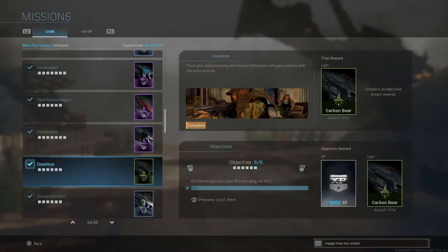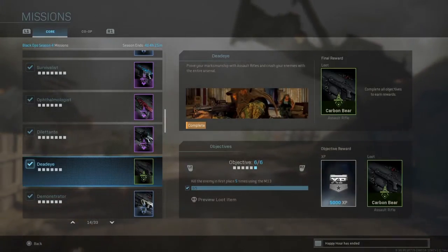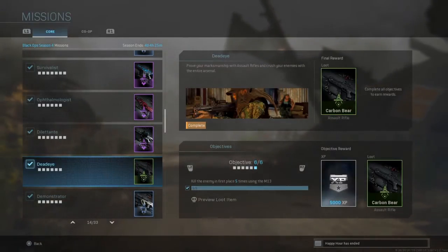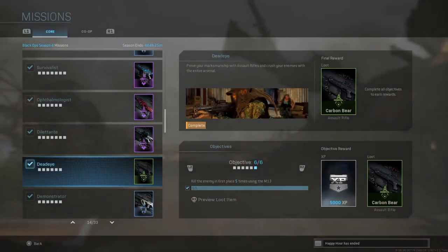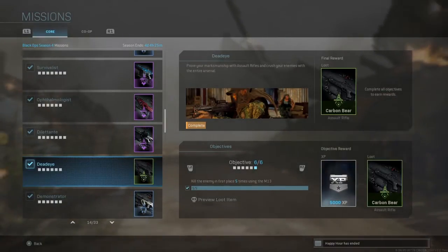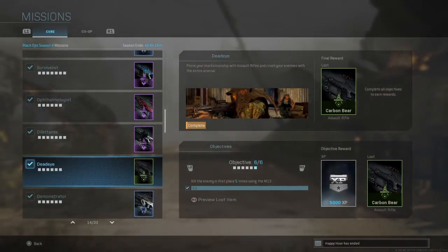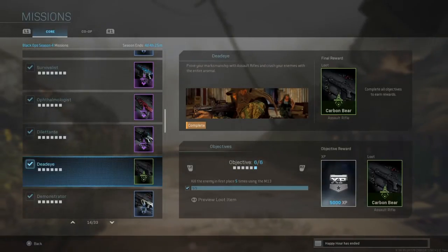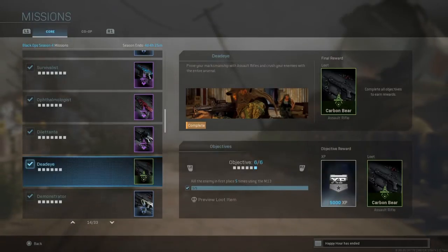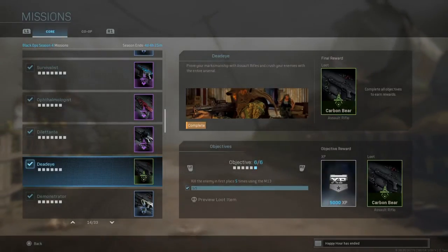Last but not least is to kill the enemy in first place five times using the M13. All you gotta do is rush and make sure you kill a lot of people — go for the smaller maps such as Shipment, where you'll have a high chance of running into people. The M13 is a very powerful weapon in Modern Warfare, so it shouldn't be a problem on smaller maps. I suggest adding a no-stock attachment to your weapon for additional movement speed and sprint-to-fire speed to get kills before the enemy gets you.